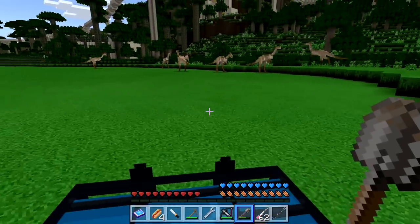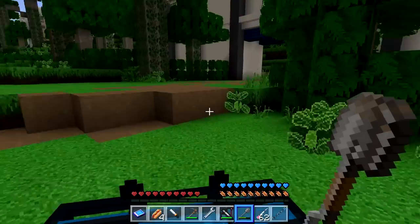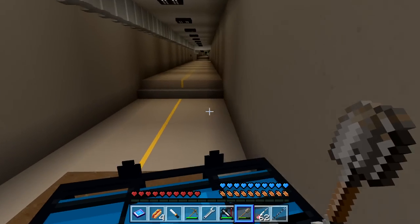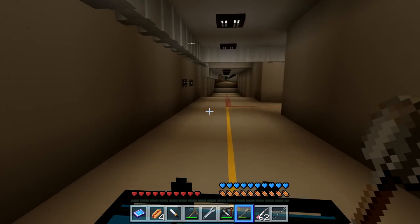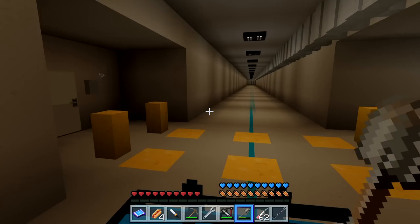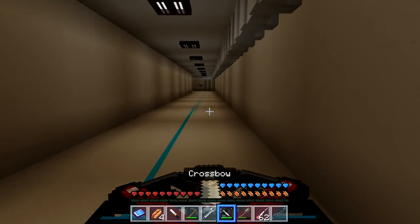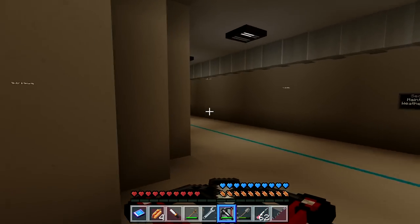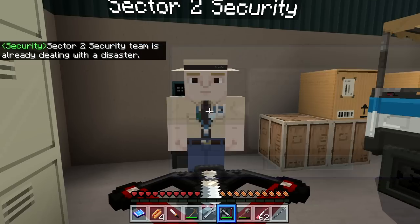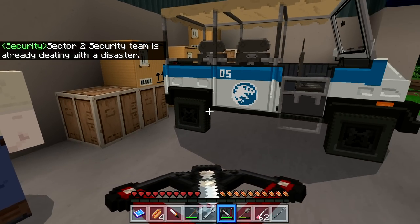We've got to get out of here and stop those saboteurs — we're already having a pretty busy day at Jurassic World. Out of the valley and to the garage. They were at the east dock — so sector two, let's head there with the crossbow ready. The security team updates us: 'Park security can track storms and stop saboteurs. Sector two security team is already dealing with it.'